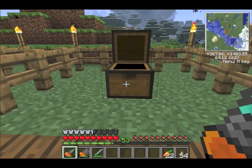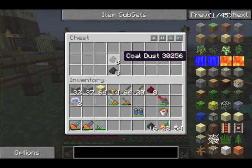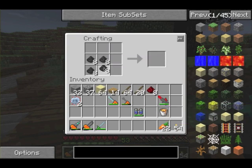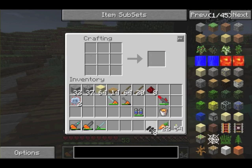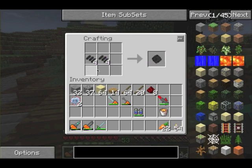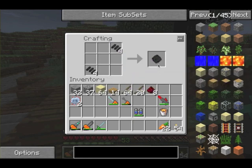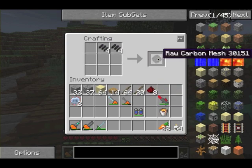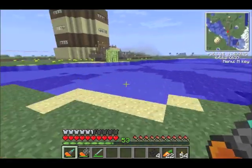But this isn't all you need. You also need something called a carbon plate. A carbon plate is made like this: take your coal dust and put it in a four-by-four pattern and you get raw carbon fiber. Then take the raw carbon fiber and put it in a two-by-two — you can put it anywhere in the crafting table, you don't even have to use that exact pattern. You just need two in the crafting table. You get raw carbon mesh, so there's four of them.